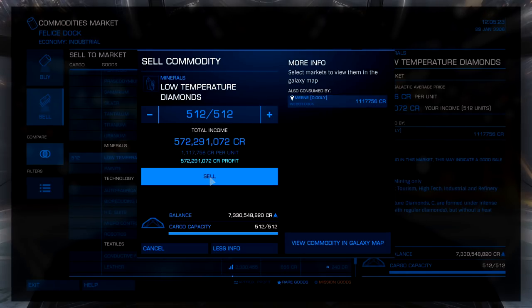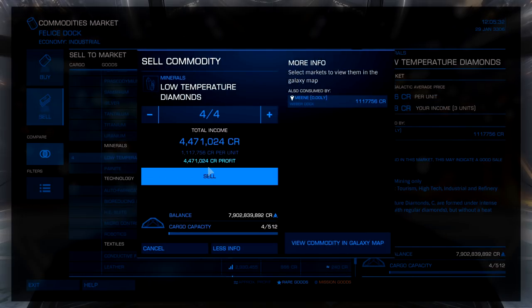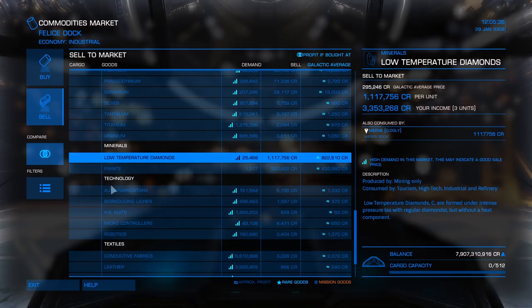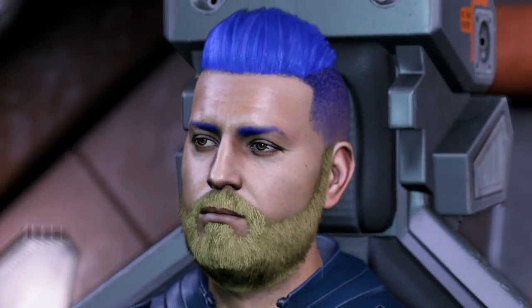Over half a billion in one trip — that is not too shabby. Unfortunately, tomorrow that's going to be a different story. The cool thing is we started out in a Sidewinder and then 9 hours later we ended up with almost a billion credits. Now you can do that exact same thing that I did, although with the changes you're probably going to have to make twice as many trips.